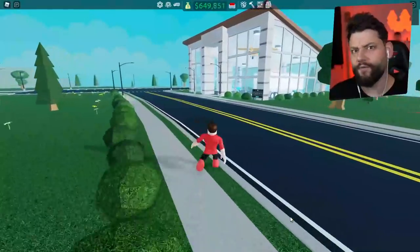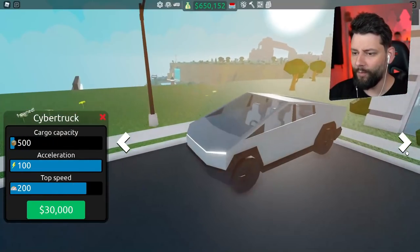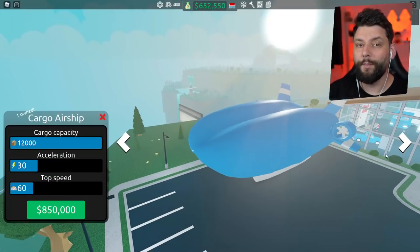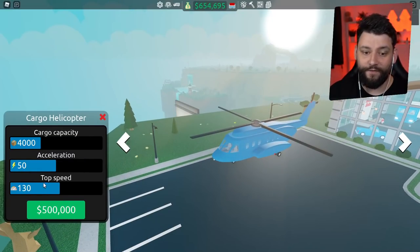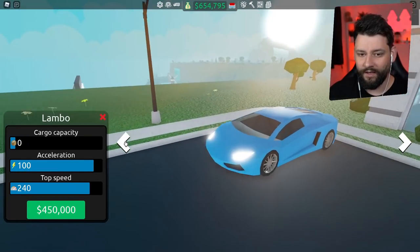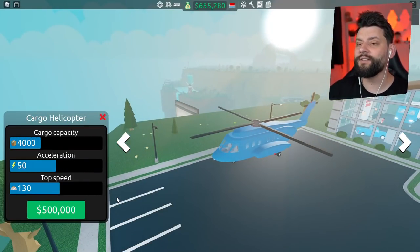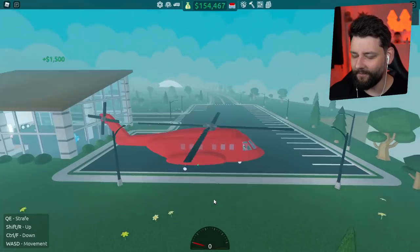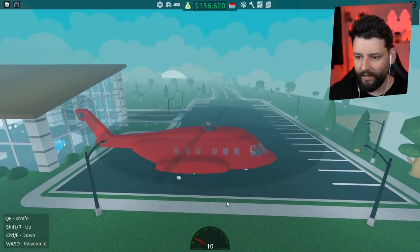My character has definitely grown, gotten a lot taller, which is really weird. But we're here now — where are these helicopters? Hello choppers! So the cargo airship we bought last episode has 12,000 cargo capacity, top speed 60. The helicopter has acceleration 50 and top speed 130, so it's definitely a lot faster, but cargo capacity is only 4,000. That's 2,000 less than the electric semi-truck. How much is this? 500,000! We're gonna buy it because it's what I do.